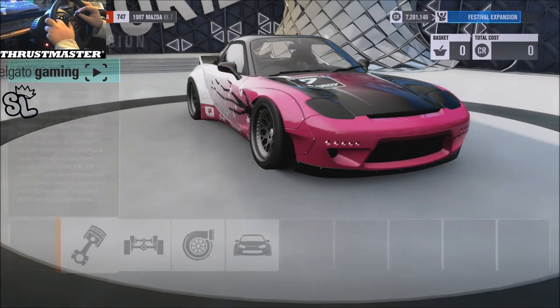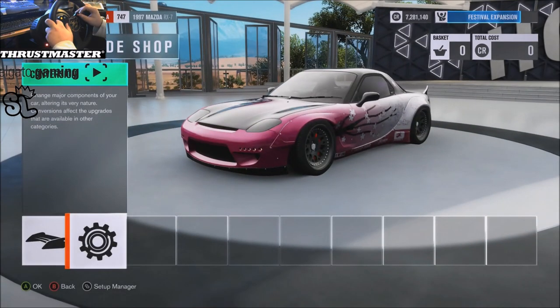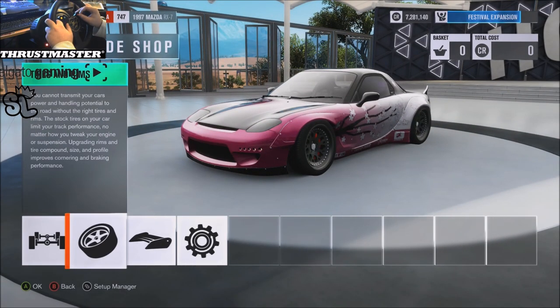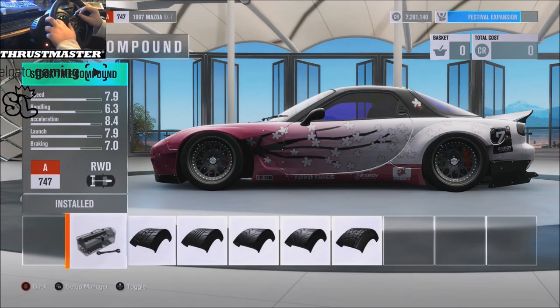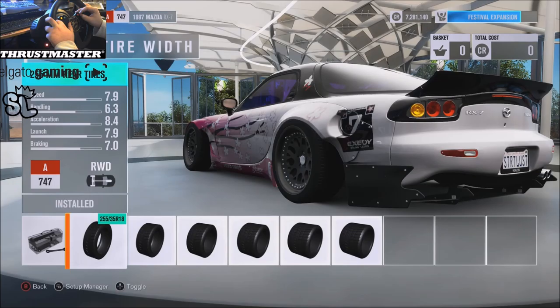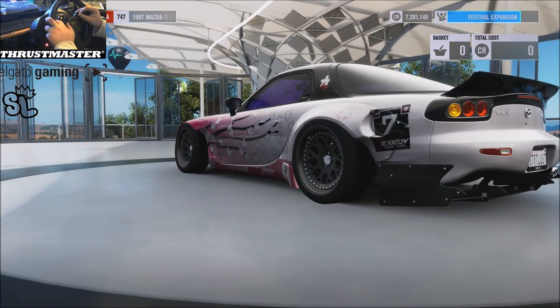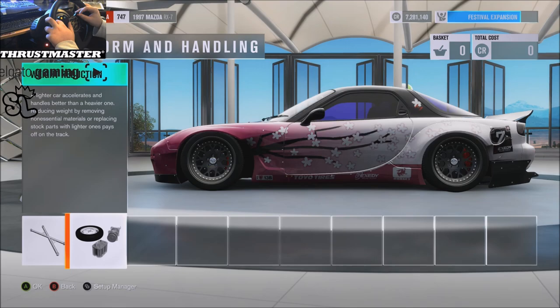We have the stock engine and stock twins on it. I did put the single on there but down low I kind of lost it — the twins really help out. We got stock tires as usual, 225s in the front, 255s in the rear. Drivetrain is all race, you guys know that — all race, except no cage at all, and we're working with stock weight at 2700 pounds.